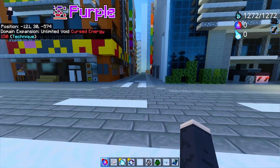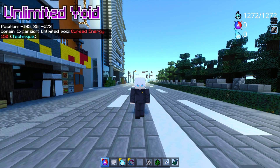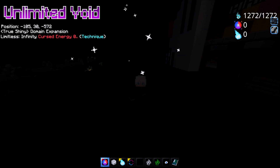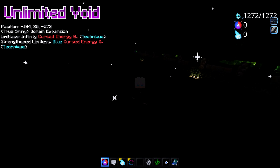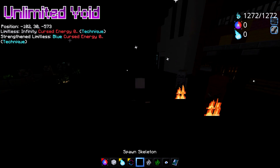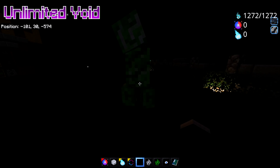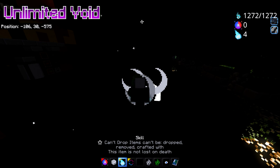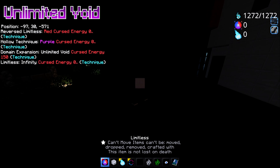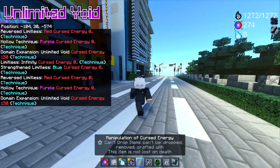The very last skill is Domain Expansion: Unlimited Void, or Ryouiki Tenkai: Muryou Kusho. You simply right-click — boom — and we are inside our own Domain Expansion. If we summon mobs, they cannot move on their own. We can punch as many times as we want, deal damage, and finish them off. To deactivate, select Domain Expansion Unlimited Void again and right-click — and just like that, the domain is shattered.